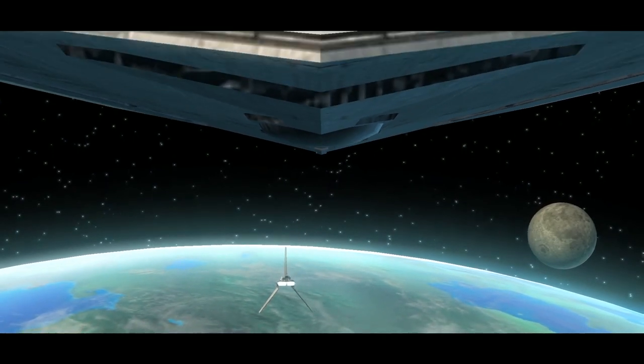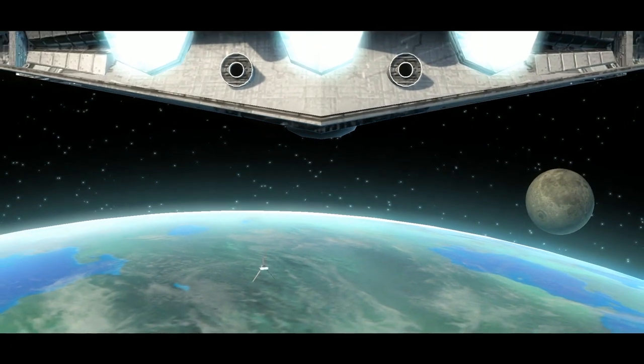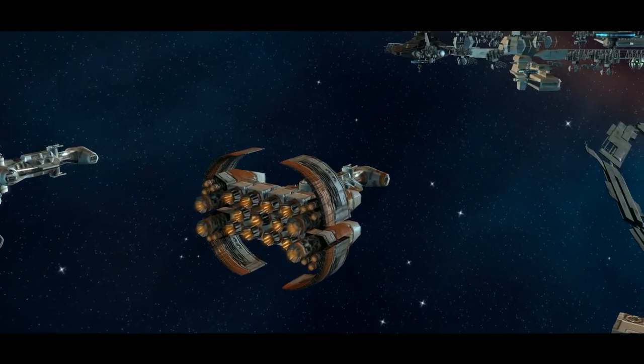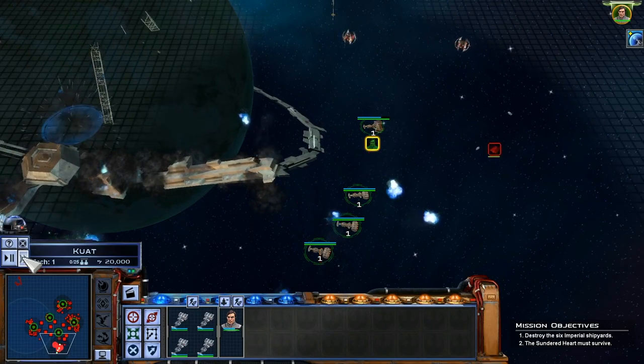Set between Episode 3 and 4, the game focuses on the struggles between the Empire and the Rebels. In the Rebel campaign, the Rebel Alliance attacks a shipyard at Kuat, introducing the player to basic space combat before infiltrating the planet of Weyland on a basic ground combat mission.